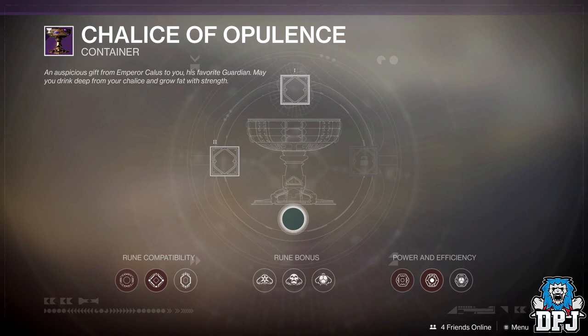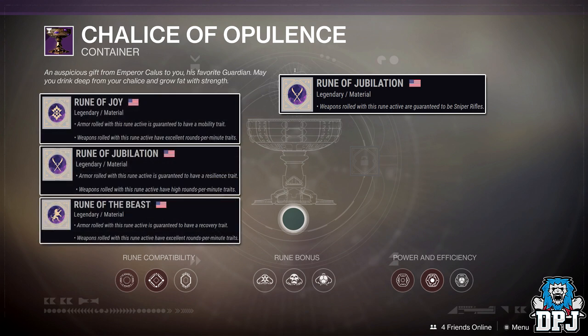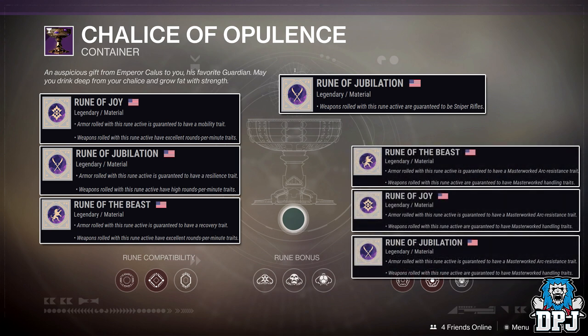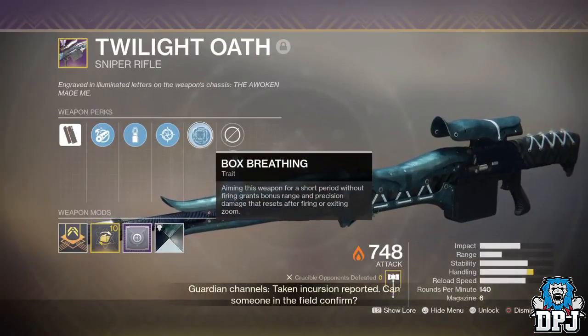To get the Twilight Ulf from the Menagerie, in slot 1 of your Chalice you want to use the Rune of Jubilation, as it guarantees a sniper rifle. In Rune slot 2, you can use either Rune of Jubilation, Rune of the Beast, or Rune of Joy — all of these drop the Twilight Ulf as far as I know. If you have Rune slot 3 open, use either Rune of Joy, Rune of Jubilation, or Rune of the Beast, making it a triple purple Rune combo. Purple Runes in the third slot give the weapon Masterwork Handling, which is the same Masterwork the curated Twilight Ulf has. So even if you don't get the curated version, chances are you'll still land yourself some decent rolled snipers doing this.